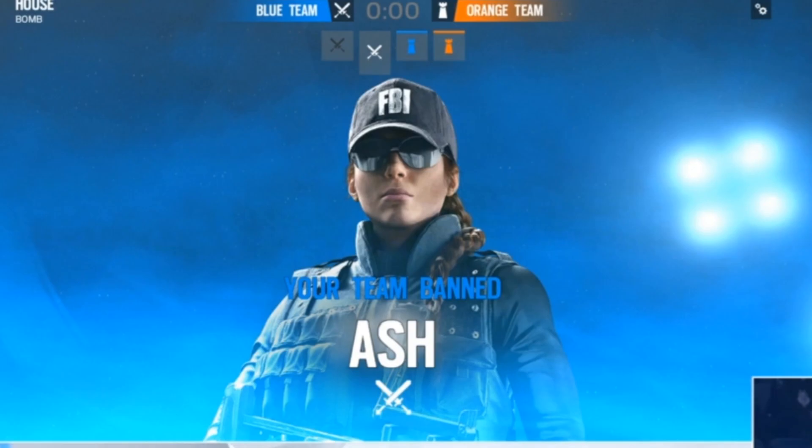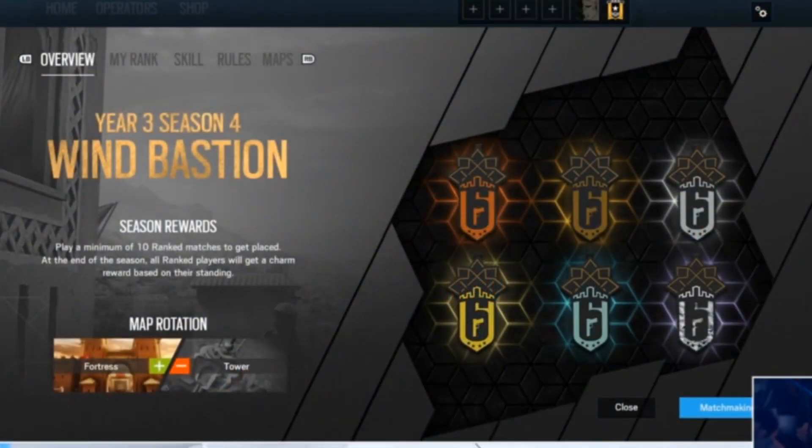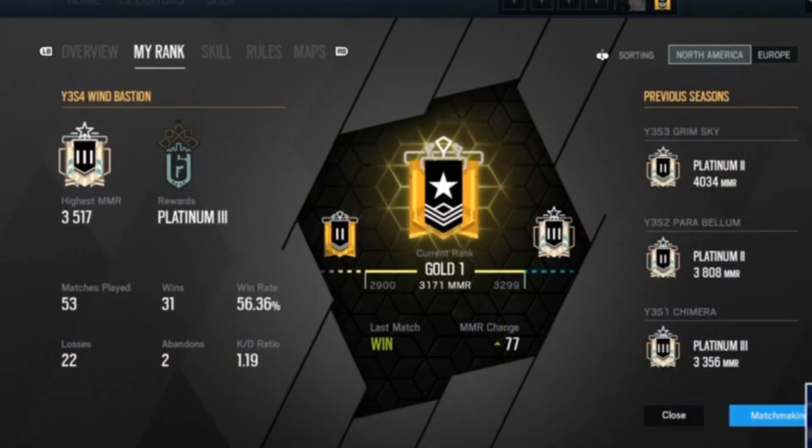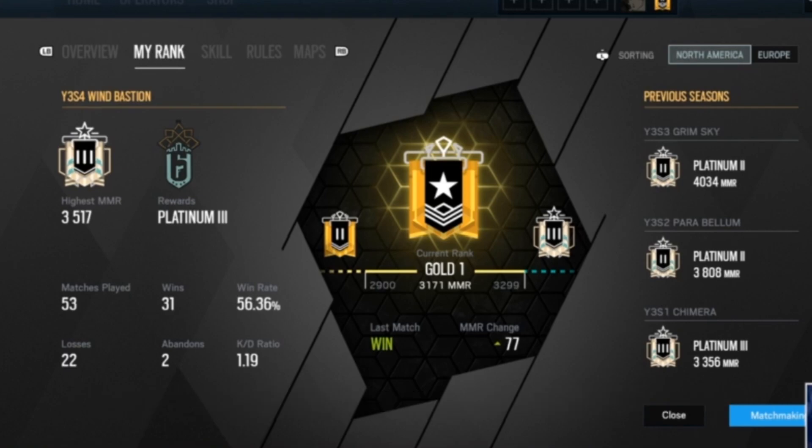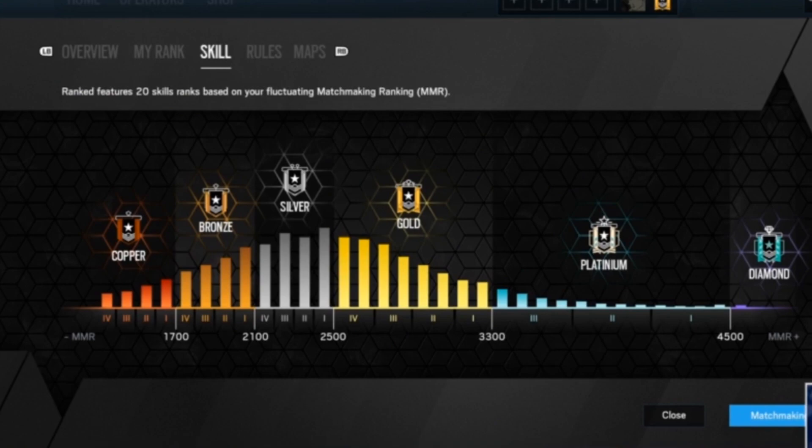They're also introducing something called the new ranked hub. This is something you would have only seen on the website before, but now you can get it straight in the game. On the menu screen you can click on Rank Hub and here's where you'll see your stats, your history from previous seasons, and what you need to do to improve to get to Platinum. They also introduced the skill tab, which shows the entire population and where you fit among all the ranks. Lastly, there's the map tab, which tells you which maps are in the current ranked pool, which ones have left, and which ones are coming.